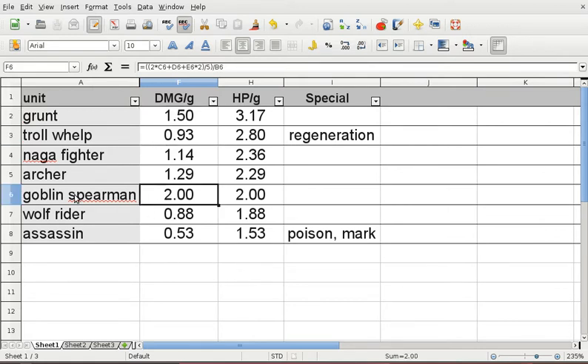The only unit in this faction that does more damage per gold is the Goblin Spearman. But the Goblin Spearman also has noticeably low hit points and is therefore easy to kill. So Grunts do good damage and they also have excellent hit points for every gold you spend, making them a very reliable unit that is relatively easy to keep alive and does relatively decent damage.